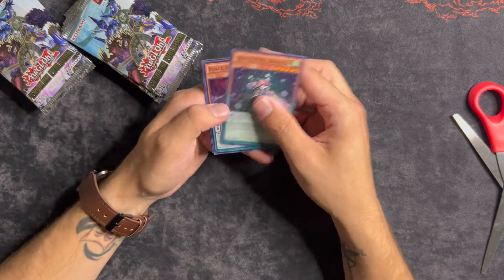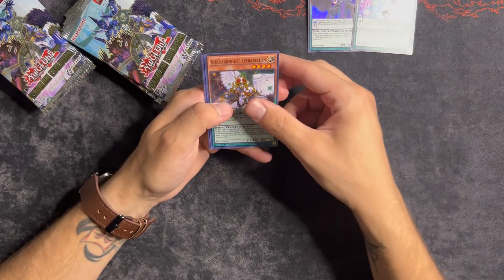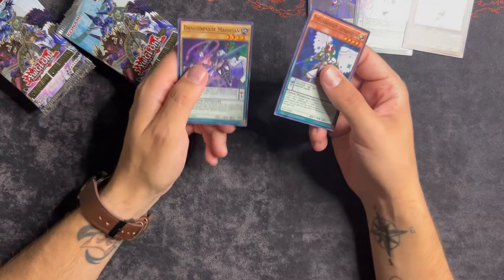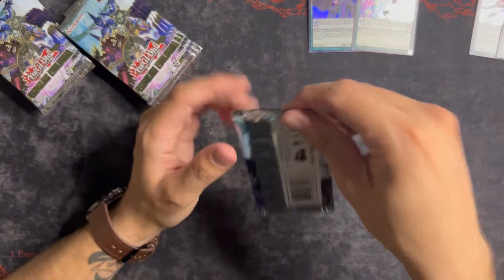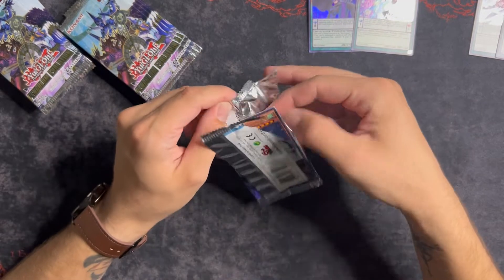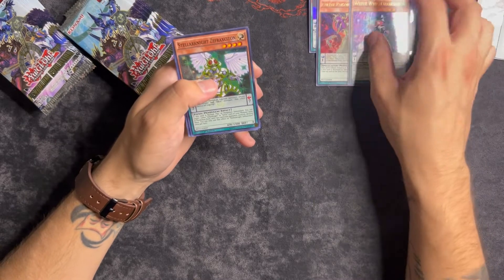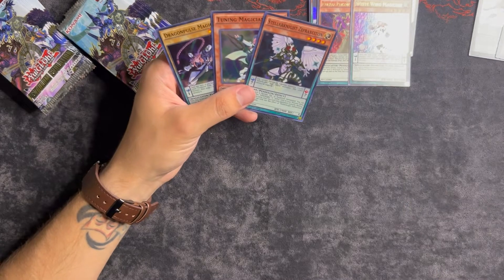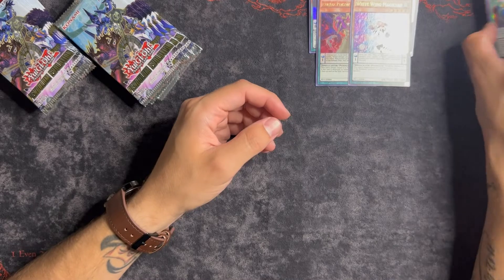We got ourselves a White Wing Magician and a Black Fang Magician for our first two ultras. Zephyrzon, Tuning Magician - I know this is one we might need - and Dragon Pulse. We'll put supers here and ultras there. It doesn't really matter. We got another White Wing Magician, Purple Poison - that's one we definitely need - Zephyrzon and Tuning, and literally the same exact cards from the last pack. That's fun.